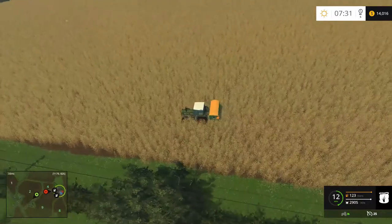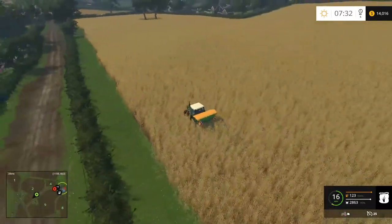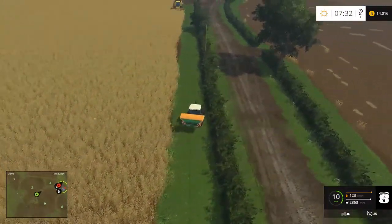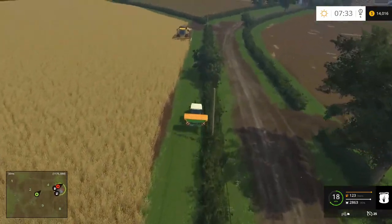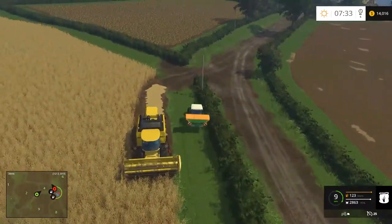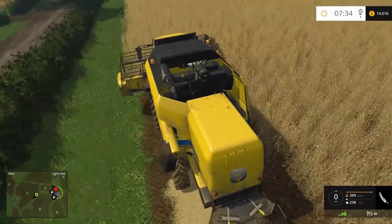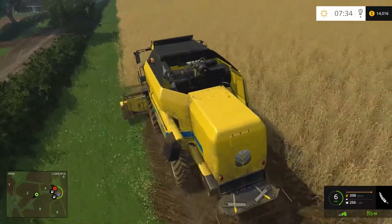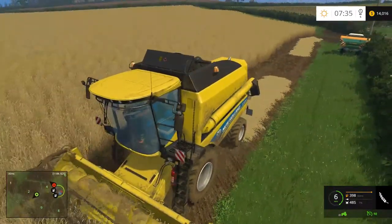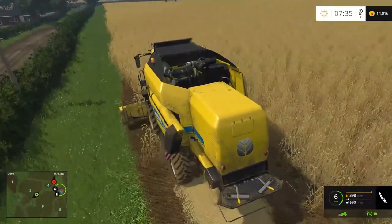I still cannot tell if this is fertilized or not. Okay, I'm going to say it is, because I did not see that spot there change. That is one thing you'll commonly see on maps like this when you're just starting out - the fields will not be fertilized. And if you take a couple minutes to actually fertilize your field, you'll basically double the crop. That's basically what fertilizer does in Farming Simulator.